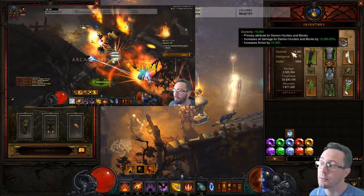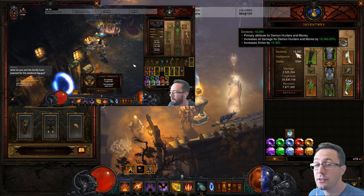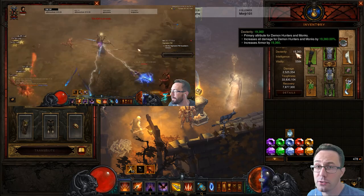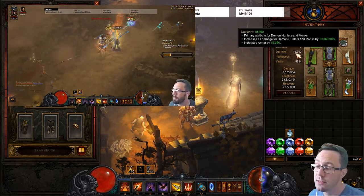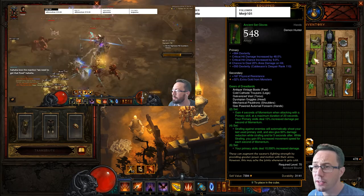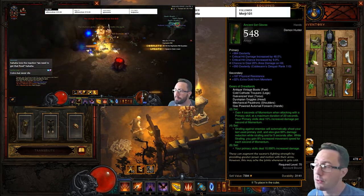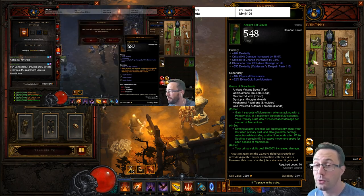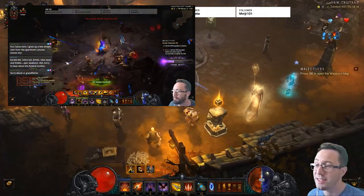Even doing just three level 100 augments adds roughly 1,500 main stat. Starting from a base of 8,000, that's almost a 20% damage increase — equivalent to an entire rift level. It compounds: it makes your speeds faster, keys faster, bounties faster. The way to view augmenting is like fake paragon levels. Once you hit 1,400–1,500 paragon they slow down, but each augment point is like gaining a paragon level from one simple rift.